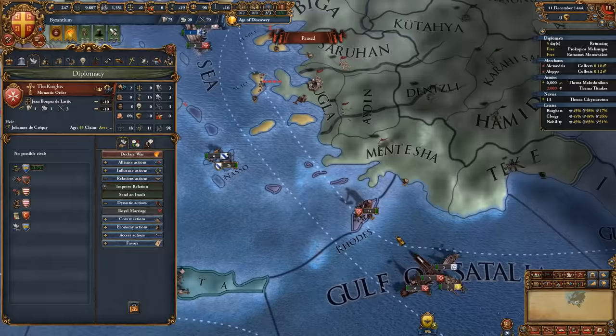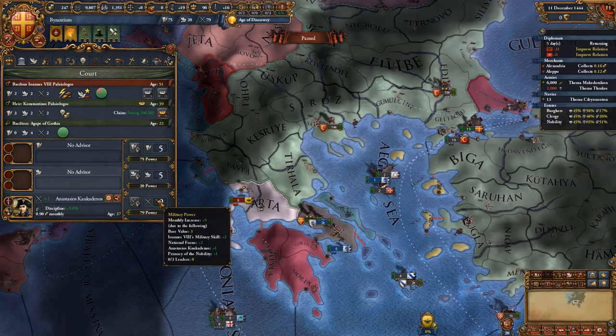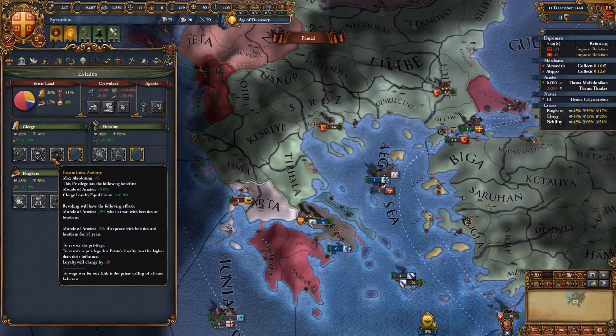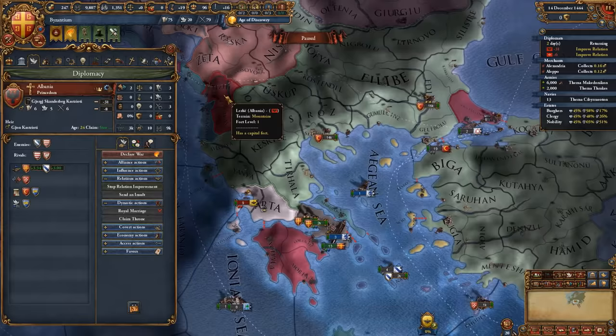We're going to make a short detour of a couple of years — maybe even less — in which we're going to be improving relations with the Albanians and the Knights in order to get ready for the war with the Ottomans. I focused on getting my military points first and I've also recruited a discipline advisor. Discipline or morale of armies should be your go-to advisor. You should give the expansion's zealotry privilege for the clergy, which offers five percent morale of armies, as well as private trade fleets, supremacy over the crown, and oversight by the clergy.